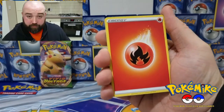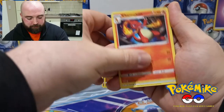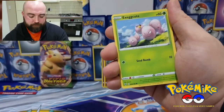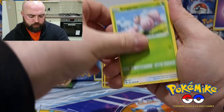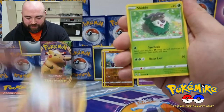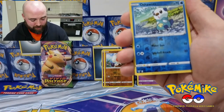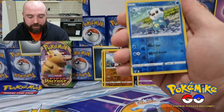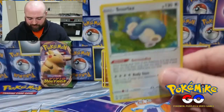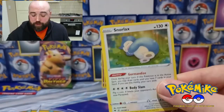Here we are. Fire Energy, Electric, Charmeleon, Telescopic Sight, Tynamo, Exeggutor — I don't know why I said it like that — Chatot, Clobbopus, Skiddo, Oshawott for the reverse holo. Snorlax. Not bad, not bad. Just chilling out, having a snooze.